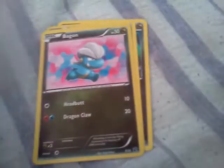Trainer. Idea. They are Dragonite K. Have all those cards.